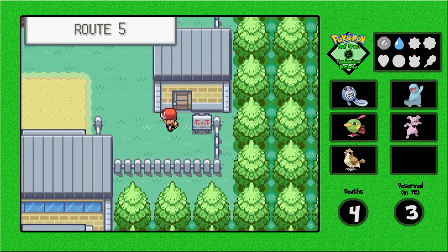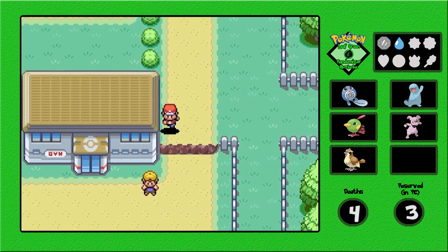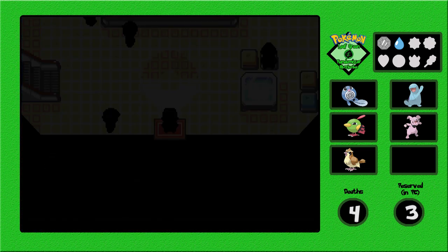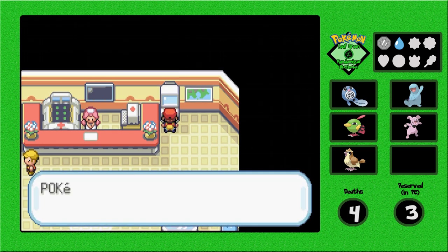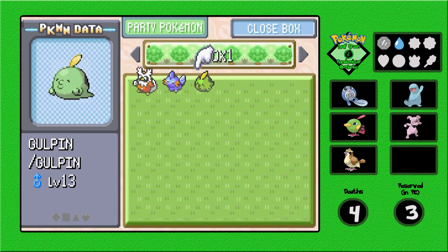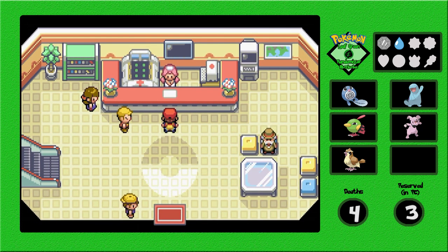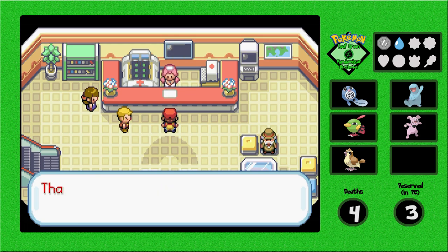I like the team we got now — it could be better but Gulpin will not make it any better. I'm just going to pop him in the box. If I do need to use Gulpin I'll use him, but I think he'll be better off in the box for now. Let's continue on.